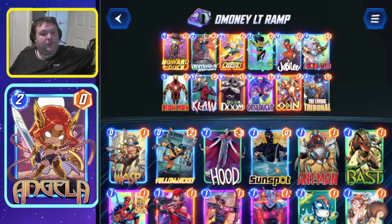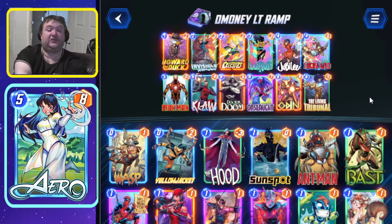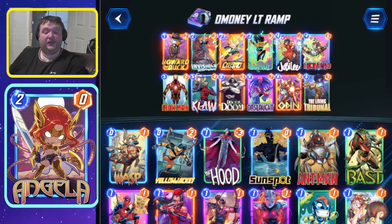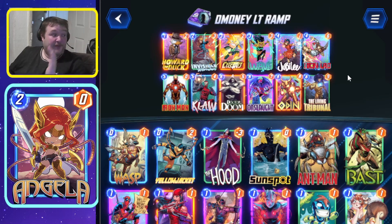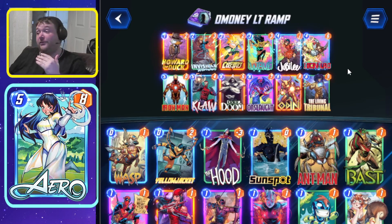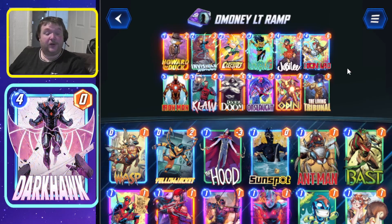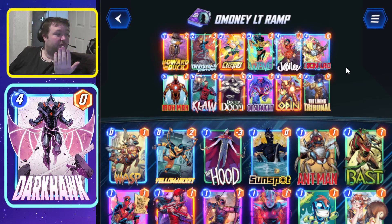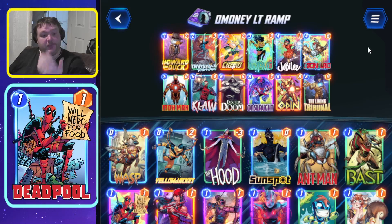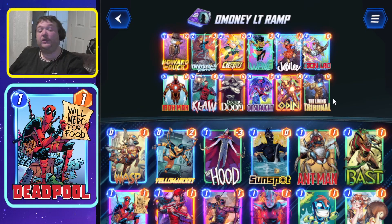Lastly, my favorite list that I just did a video on yesterday — the Ramp Living Tribunal list. It's crazy how consistent this list is. The amount of times I was getting out 20-plus power in each lane is insane. It only works because Enchantress seems to be dead right now — I don't understand the lack of Enchantress given all the ongoing cards. Goose is another card that shuts this down — you just Goose Invisible Woman and the combo is dead. But this list just works.